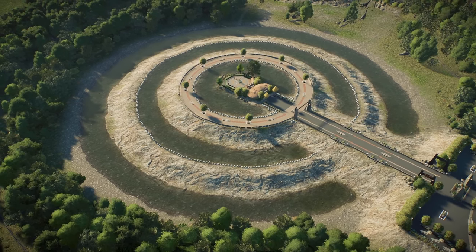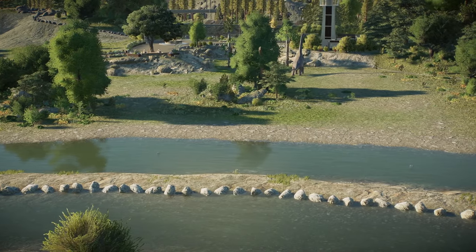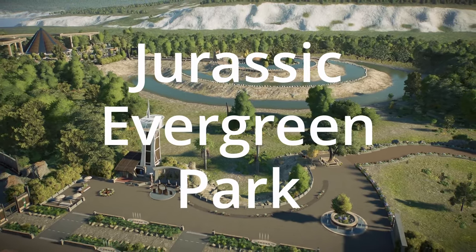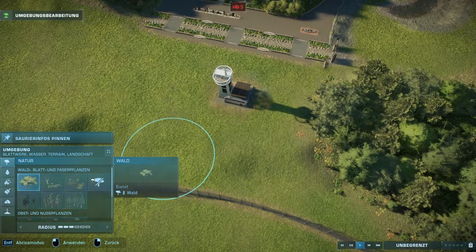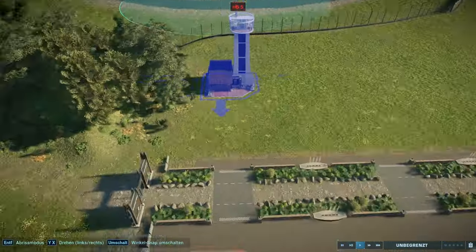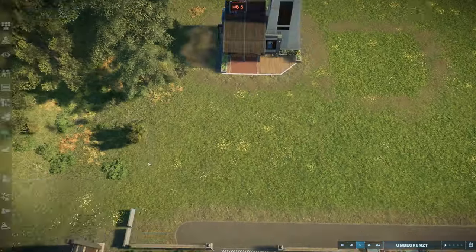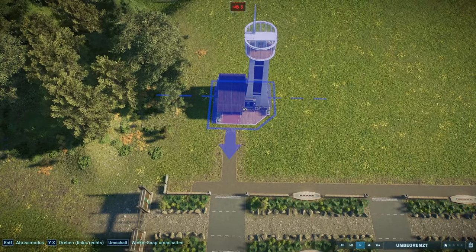In today's episode, we will be linking up this park entrance and the surrounding Bracassor's Habitat with the rest of Jurassic Evergreen Park. Hey guys, Legion here and welcome back to a new Jurassic World Evolution 2 Speed Build. In today's episode, as previously mentioned, I will be linking up the rest of our current park with the entrance.